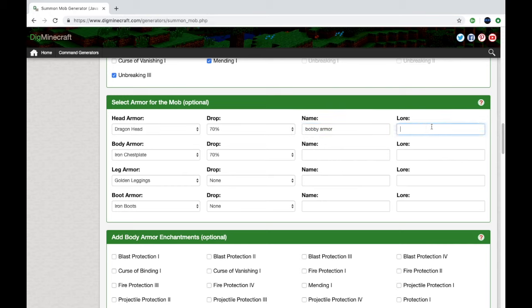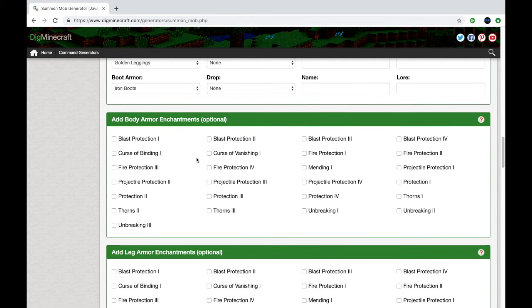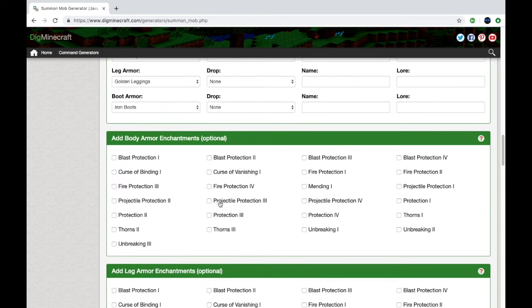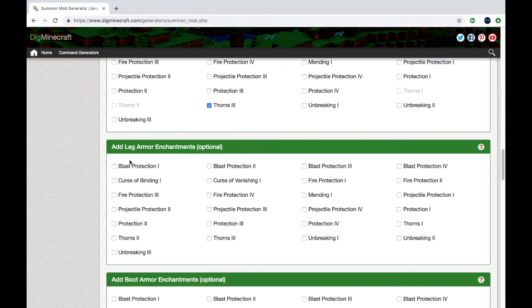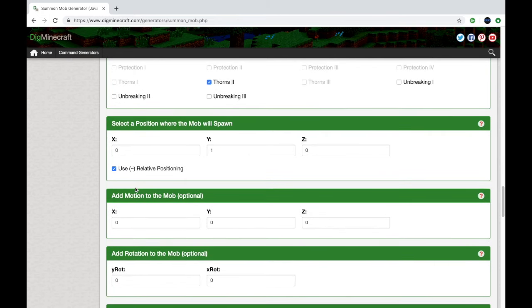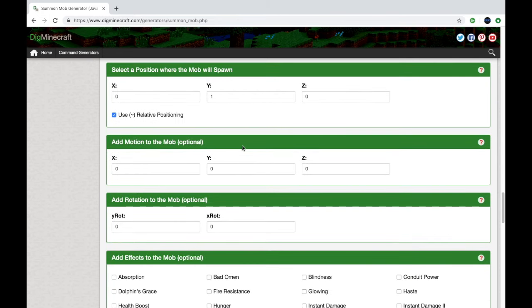And then you can add a little description or lore — how the armor got onto him or something like that. Whatever you guys want to do with that. I'll just type in some random letters so you guys can see. And then you can put enchants on the armor just like you did with the weapons. And then you can select your position where you want the mobs to spawn.